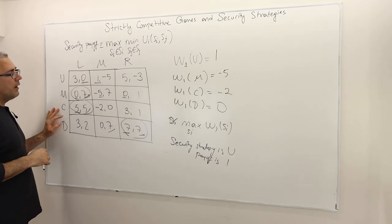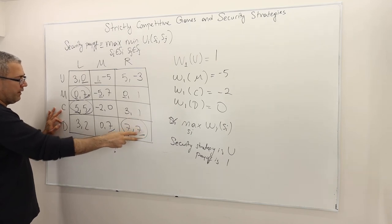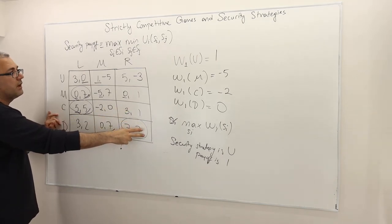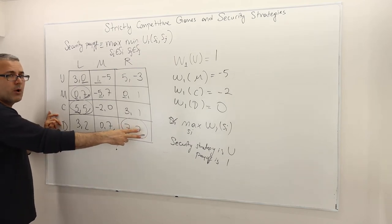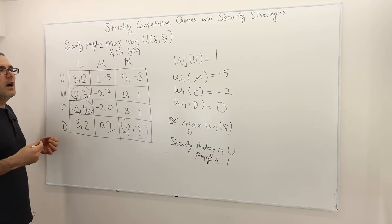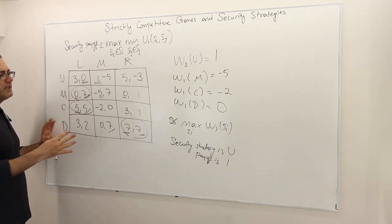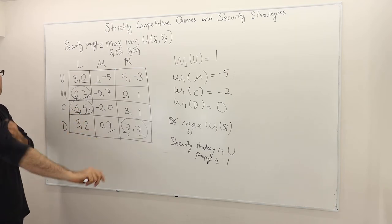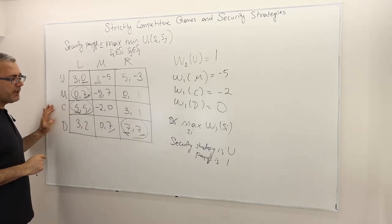Just one counterexample — comparing C,R to D,R where both players are better off — is enough to show this game is not strictly competitive. In this game there are two Nash equilibria in pure strategies, and both give player one a payoff higher than his security payoff. But again, security strategy is not related to Nash equilibrium in general.